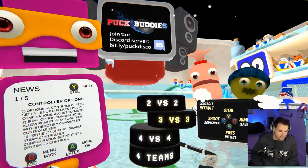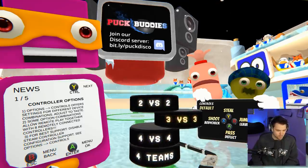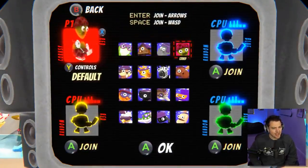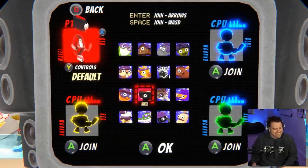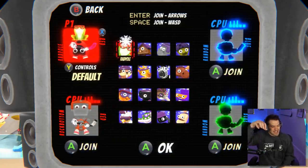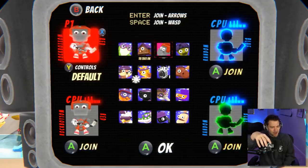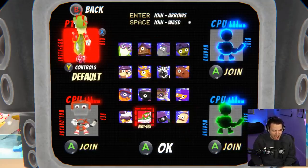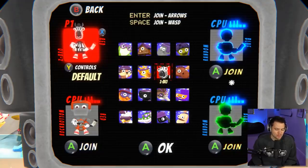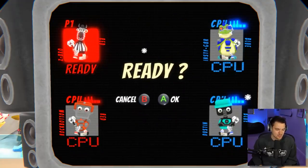We hit play and we have a couple of different options: 2v2, 3v3, 4v4, and 4 teams. We're going to keep it nice and simple with the 2v2. Look at these characters — these are actually fire! So we have a frog on top of a ladybug, a birdhouse, a zebra, a giraffe, and some futuristic guy. The art design of this game is pretty sick. I'm going to go with my boy Zebro, the zebra.